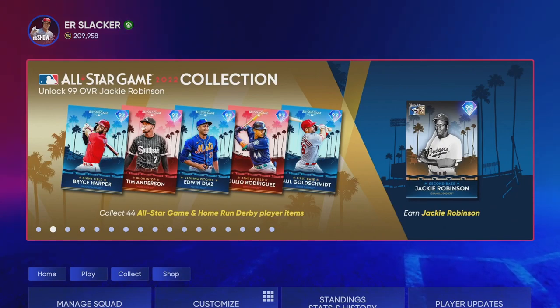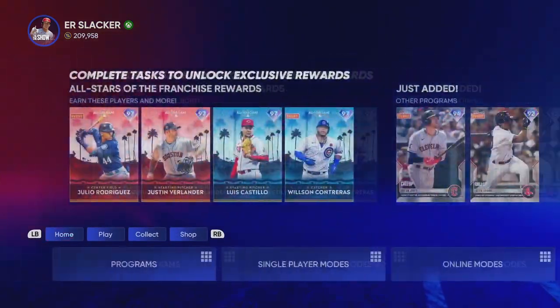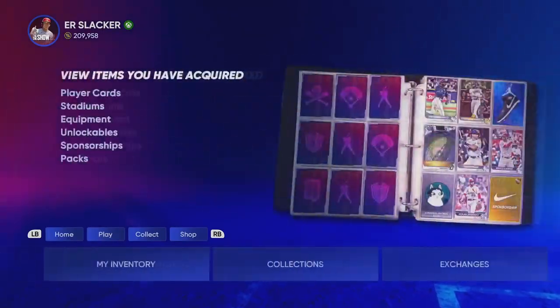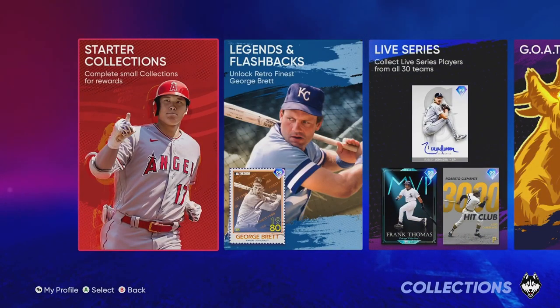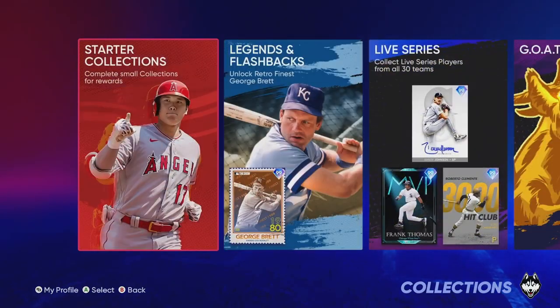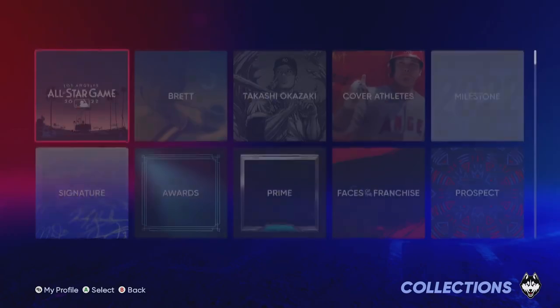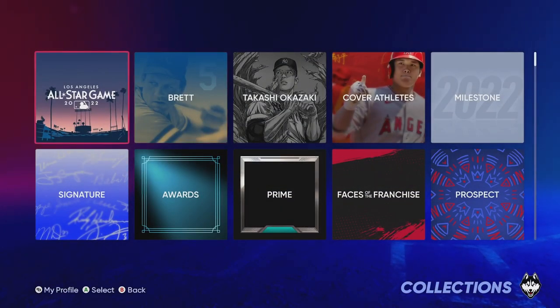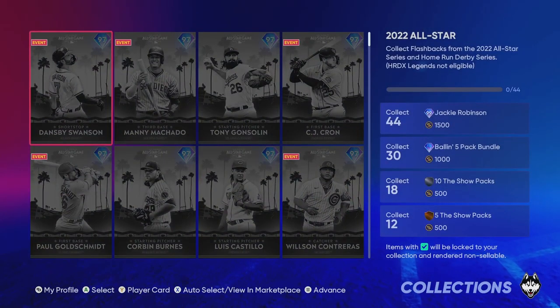First, I'm going to show you where to go. Drop down here, go to the Play tab, go over to Collections. You're going to see the collections in the middle — grab the one with ARX, depending on if you're on Xbox or PlayStation. Go over to Legends and Flashbacks where you see the Retro Finest George Brett, click on that, open it up, and you'll see the Los Angeles All-Star Game 2022. Collect that program.